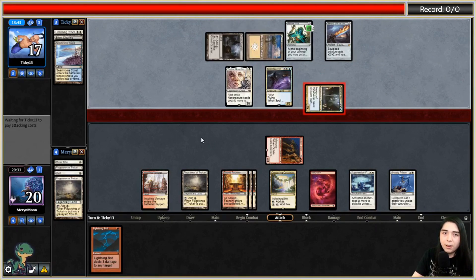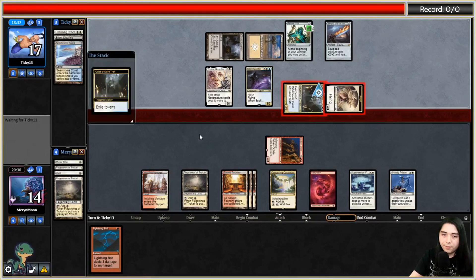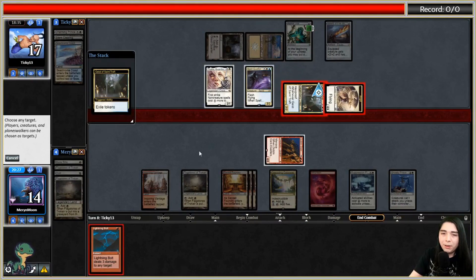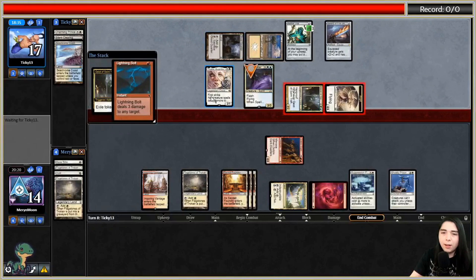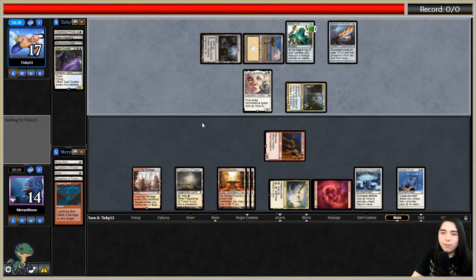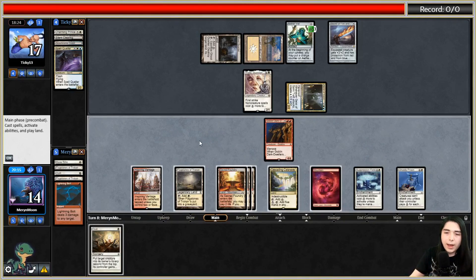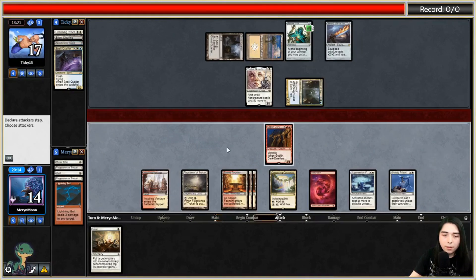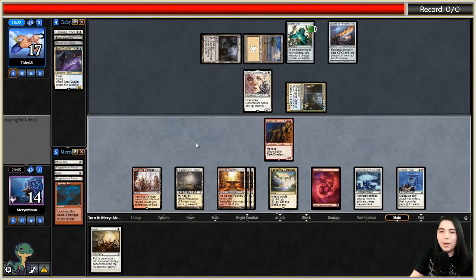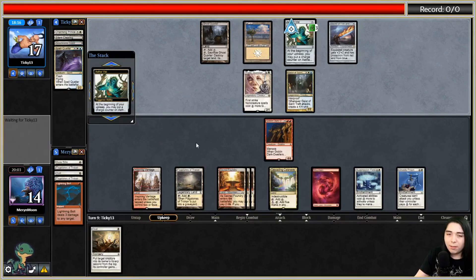No Sphere of Safety in here, so Geist of Saint Traft is going to be a problem - they can race us with that. I'll bolt one of their creatures - probably Spell Queller - because Thalia cuts into my own spells and I want their own Thalia to hurt themselves since I have enough mana at this point. I'm trying to get a Boom/Bust or something. I think I stay back now rather than ousting - I'm not winning this race, I'll stay back to block the Geist and hope they don't have a Path.